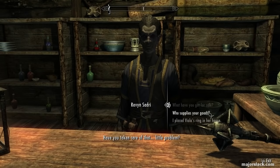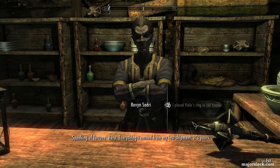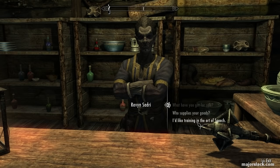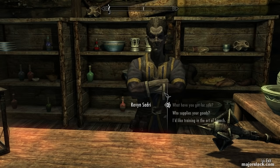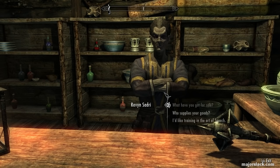Talk to him. 'I placed Viola's ring in her house.' And he gives you some money — for level 5 it's 400 bucks, if you're at a lower level it could be 250 bucks. And now we have the option to buy speech skill training from Sadri. All we need is money. Why this is most important is because Sadri is also a merchant — he's what I call a merchant trainer. Any merchant trainer is a very valuable person in Skyrim, because you can buy skill training off them and then sell them stuff to get your money back. And that's completely legitimate. So that's what we're going to do.